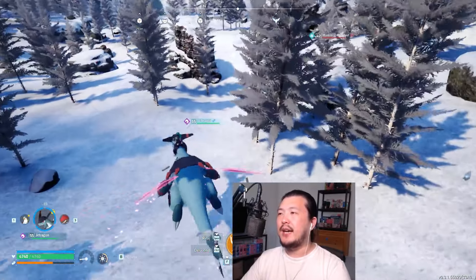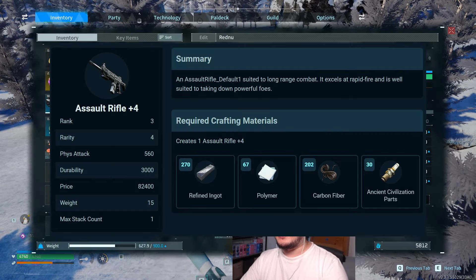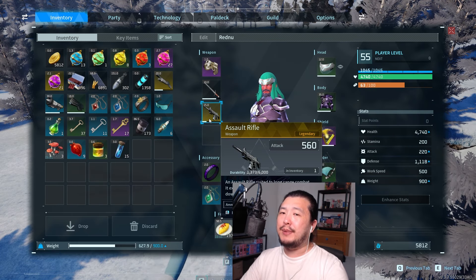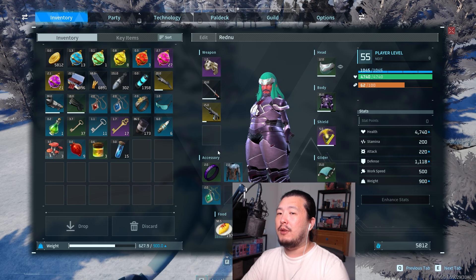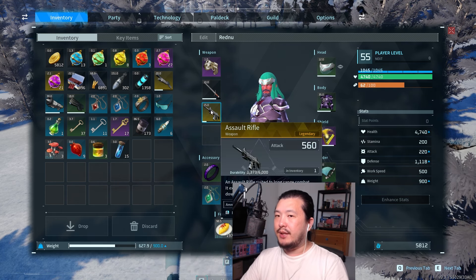My fifth tip is that I highly recommend you craft a legendary assault rifle. The legendary assault rifle is probably your best weapon, even while you are max level — I'm max level and I'm still using the legendary assault rifle.